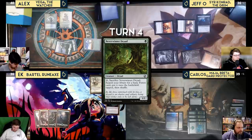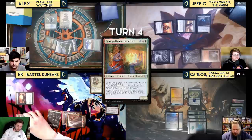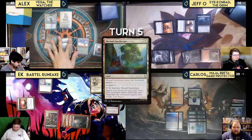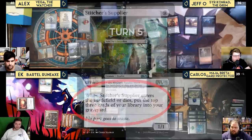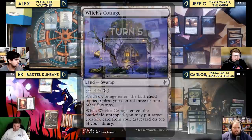Kess plays Myriad Landscape, then suspends Riftwing Cloudskate. Jeff draws, plays Stitcher Supplier, milling the top three cards — including a Sanitarium Skeleton — so everyone takes one and Jeff gains one. Jeff plays Witch's Cottage, which lets him take a creature from his graveyard and put it on top of his library, which will trigger Sir Conrad again, causing all players to take one more.